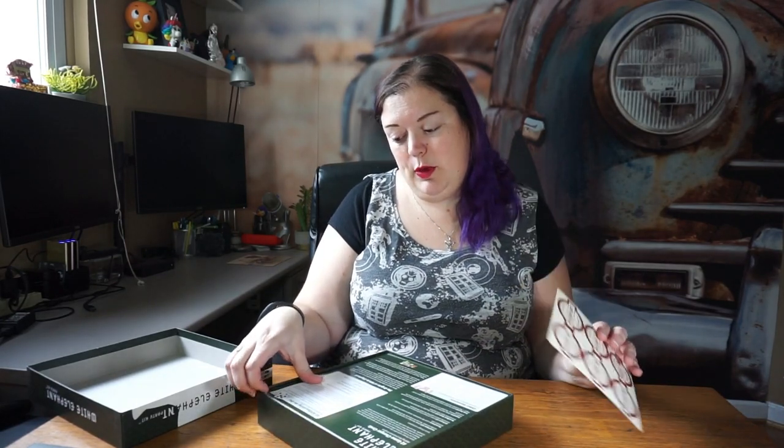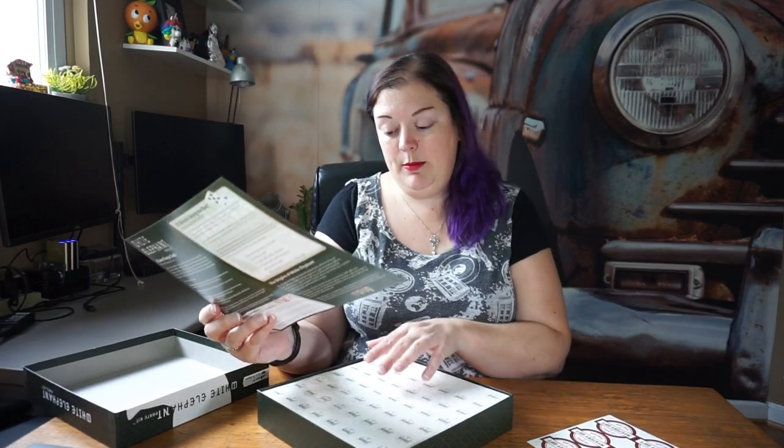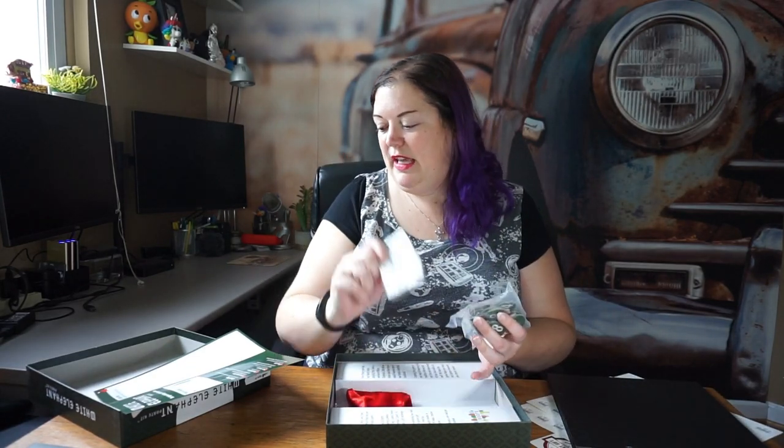There are numbered ornaments, mystery gifts — let's check out these different ways you can play. For classic play, you set all the wrapped gifts under the tree, count the number of presents, and use the numbers that go with them. I love this — they have stolen stickers, so if somebody's questioning whether a gift has been stolen, you can put these little stickers right on it. There are numbered ornaments, dice, and game changer cards.